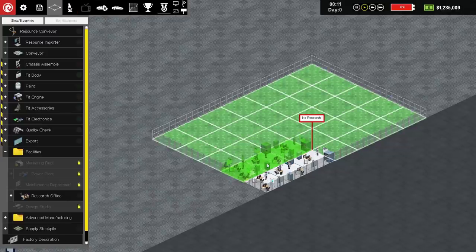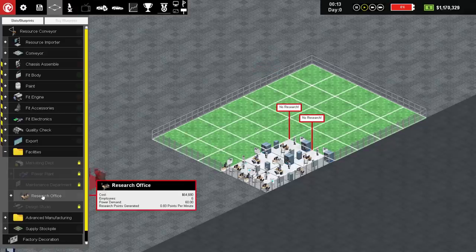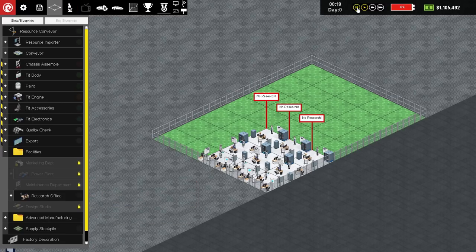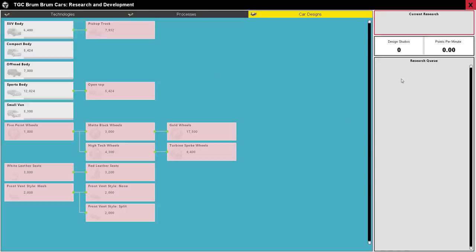Getting 0.83 research points per minute doesn't sound very good, so I'd like to get maybe three of these. What is 0.83 multiplied by three? About 2.4? I'm not entirely sure. So that'll do for now, but we're not actually researching anything yet. Now we can go into the research screen. The research screen shows the different tech that we will need to research in order to compete in the world of car production. All these things cost different points, and we can only research one thing at a time, but you can have a queue.